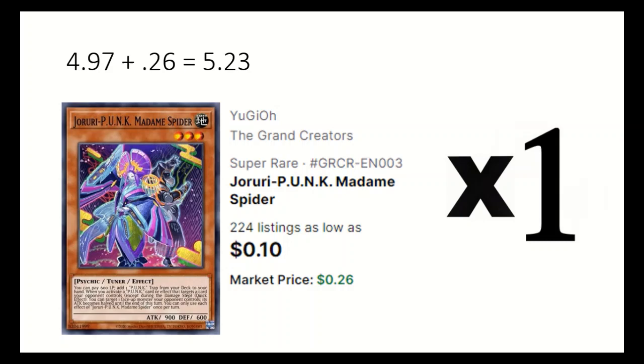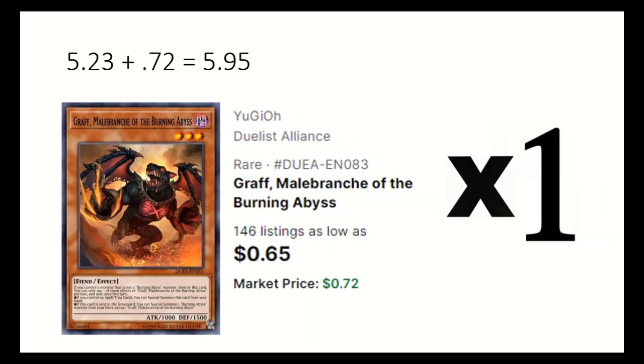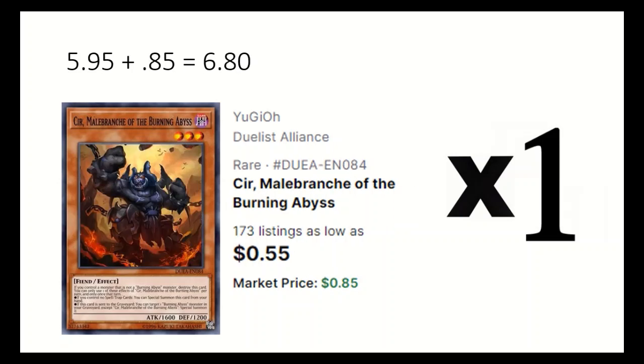1 Punk Madam Spider, which can search a punk trap and is the main emergency teleport target. 1 Graph of the Burning Abyss, which when sent to grave can special summon a Burning Abyss from deck. 1 Seer of the Burning Abyss, which specials a Burning Abyss from grave when sent to grave.